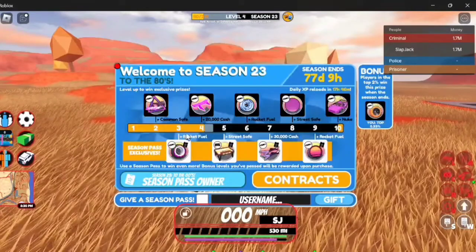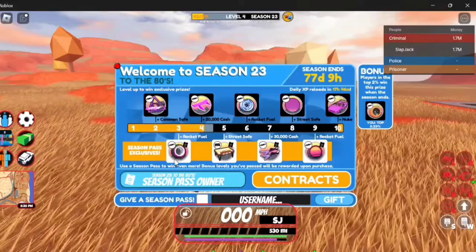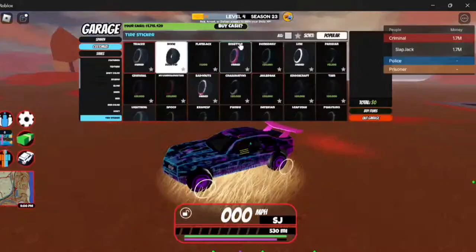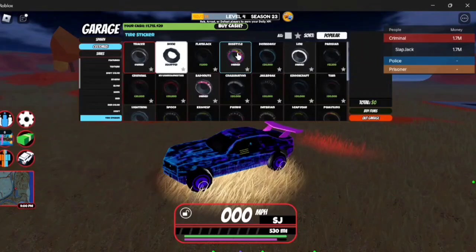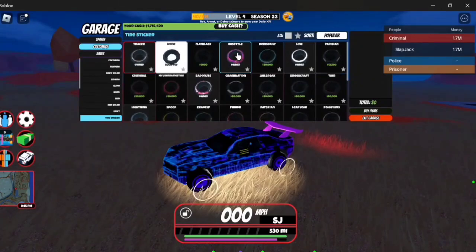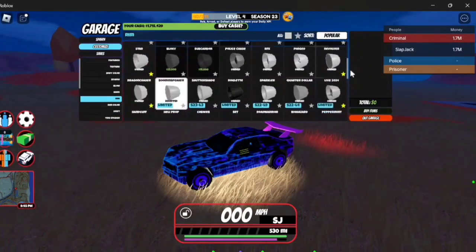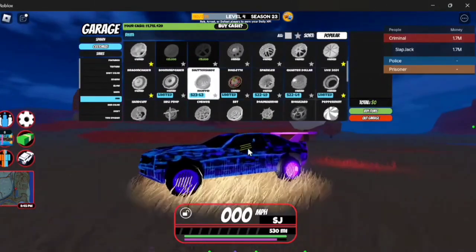If you look at the level 3 prize, it is a rim and also a tire as a package deal, except the tire you have to buy for 20k cash. If you come into the tire sticker section, you'll see the 80 Style option right here, which becomes available once you unlock level 3. The official level 3 prize is the Shutter Shade rim, which is a pretty simple rim.